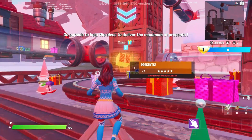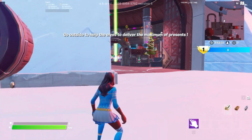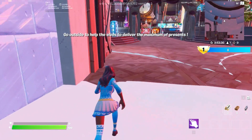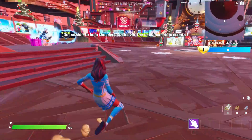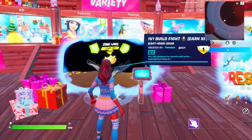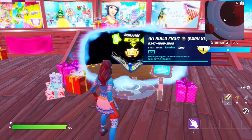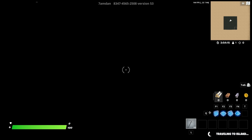So basically the process of doing this glitch is simply making your way over to Creative first. Once you load up into the Creative hub, go on one of these rifts where the consoles are and interact with it. Enter this exact same code and it should pop up with this 1v1 build fight map. Simply load up into the island and start the game.